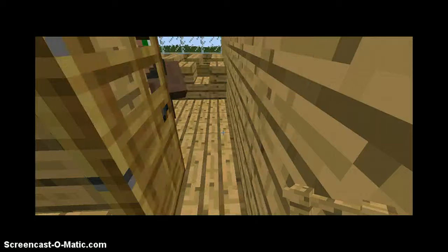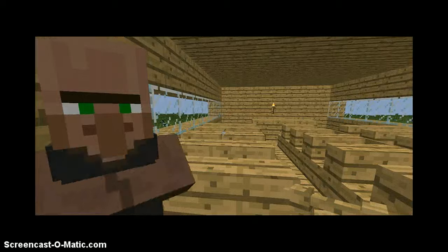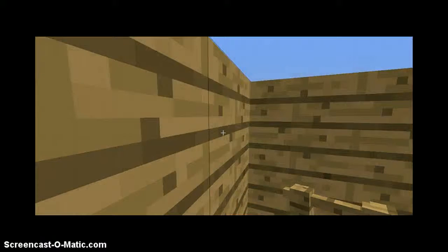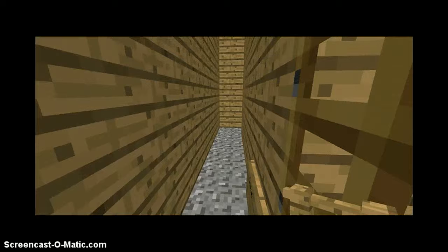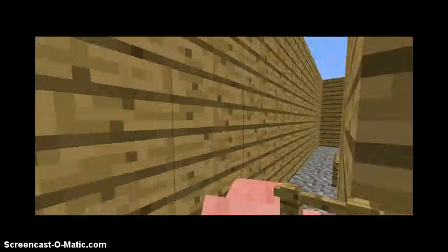Here is the public school. It seats 31 kids, so that's pretty good. I also have a private school with a glass roof. The bathroom is made with a cauldron with water in it and a trapdoor over it, so that's pretty easy to build.